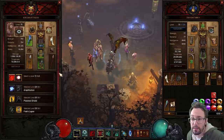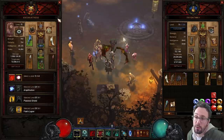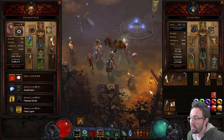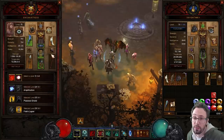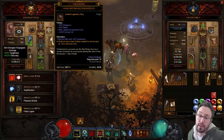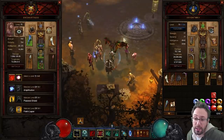Hopefully Blizzard will expand this as we go and we'll get more emanation powers — maybe a couple of extra slots. This is also a way of adding cube powers via the back door for season themes. We could easily end up with a season where the follower emanates Convention of Elements, but it only works in solo — not in four-player groups where all four players would benefit, which would obviously be very OP. That's just an example off the top of my head, but it gives us some interesting possibilities. Who knows — maybe the follower will get a cube one day.